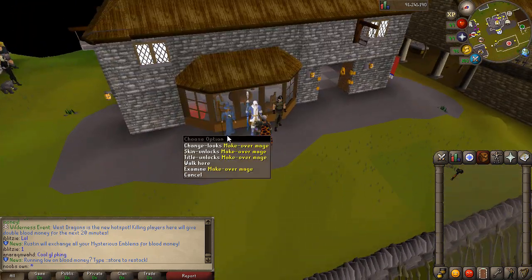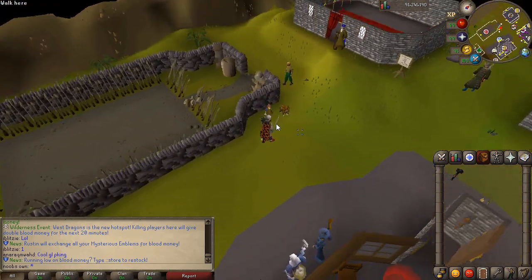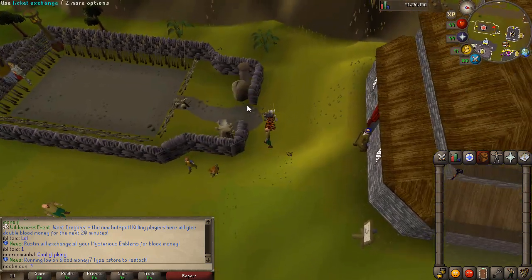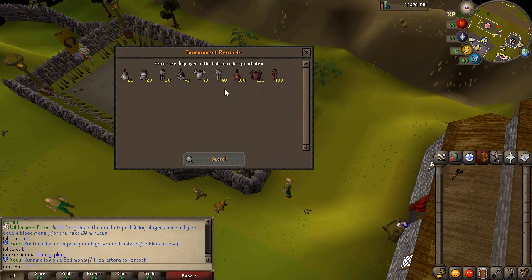You can also right here change your look with the makeover mage. Then right here you can actually ensure your pets. Right here is a minigame with like a ticket system, so you use the ticket exchange right here. You get your tickets and you can then trade them for some armor right there.